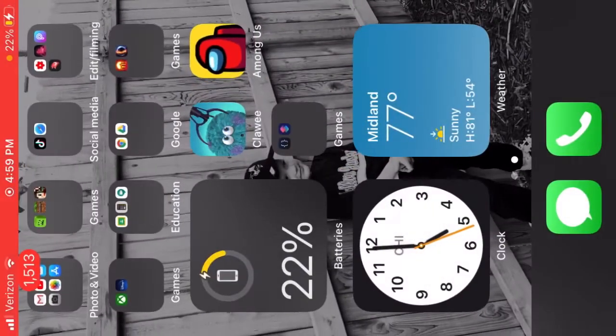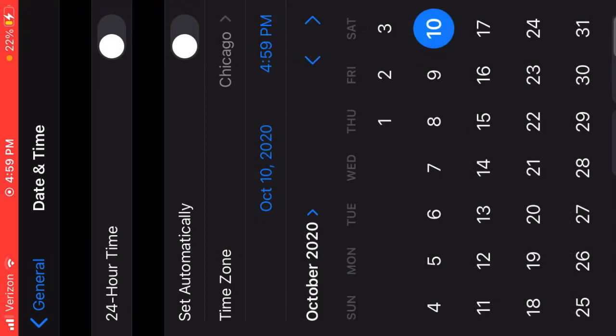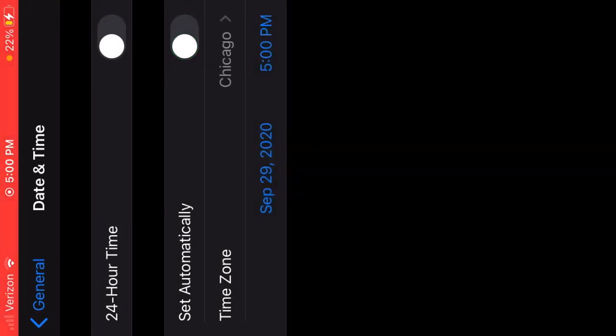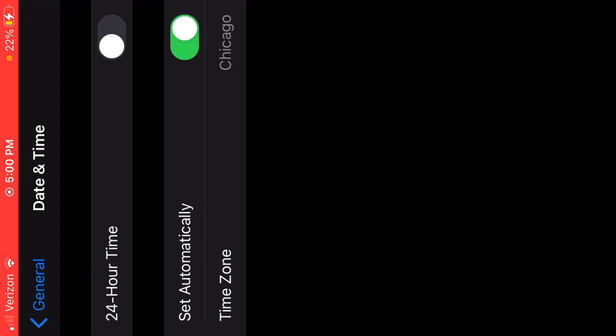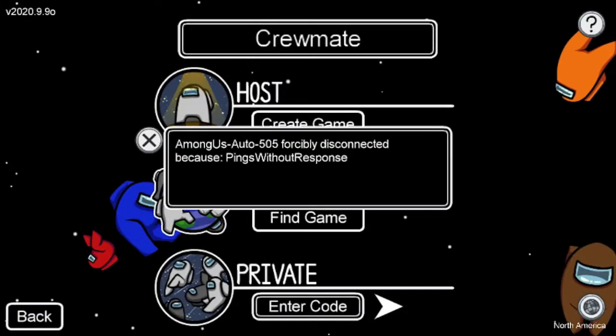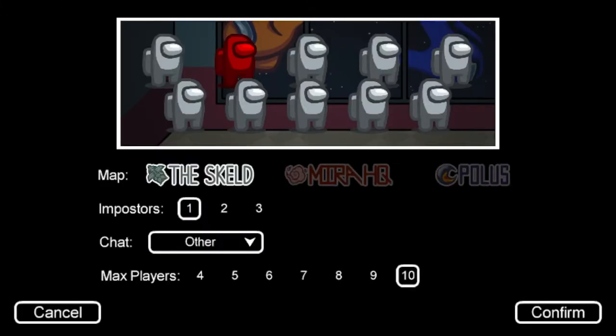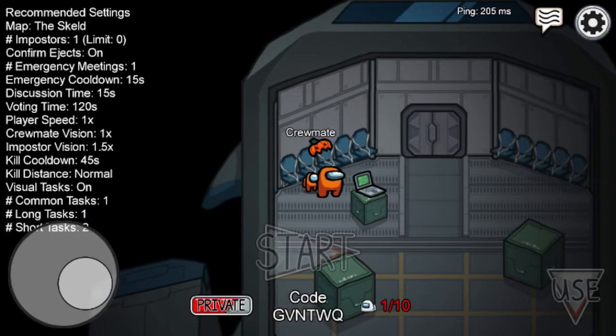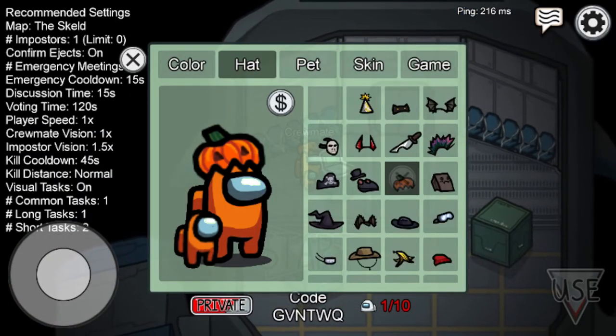You can go back to Settings and turn 'Set Automatically' back on, and it'll set your time back to normal. You will still keep these skins even after you're back on the correct date.